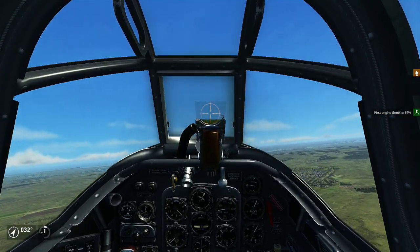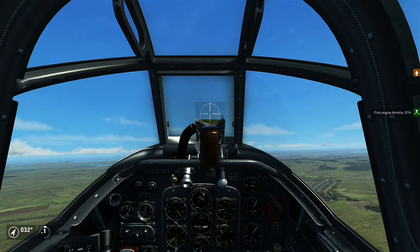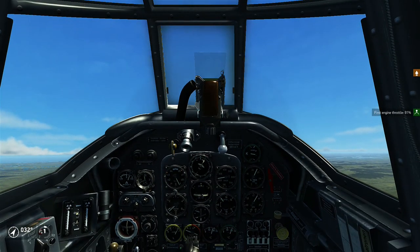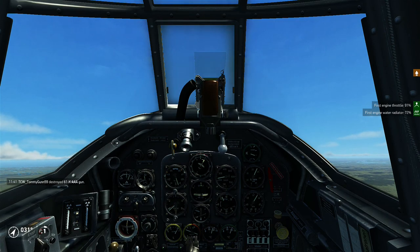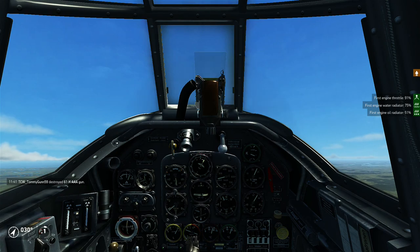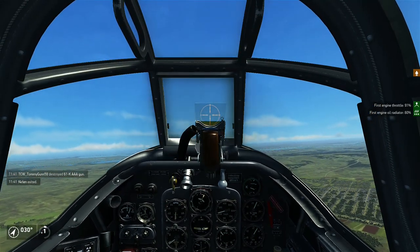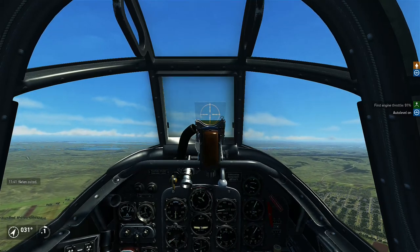Ideally for dive bombing you want to be at least one kilometer or higher off the ground so you can go at a steeper angle. Let's check our temperature — we need to make the water radiator even more open, like 75%, and the oil let's do 60%. We're still on engine climb power mode. If I level off just a little bit with Left Shift+A, I should get a little bit more speed.